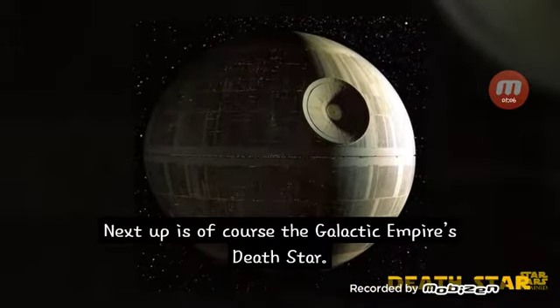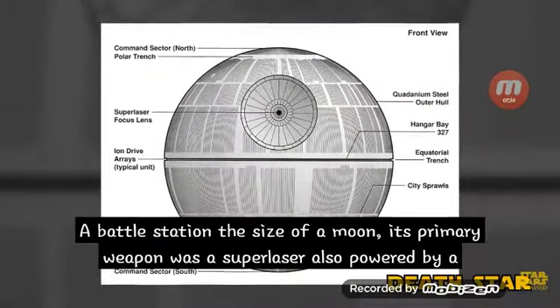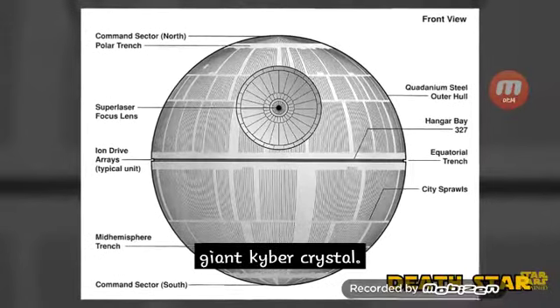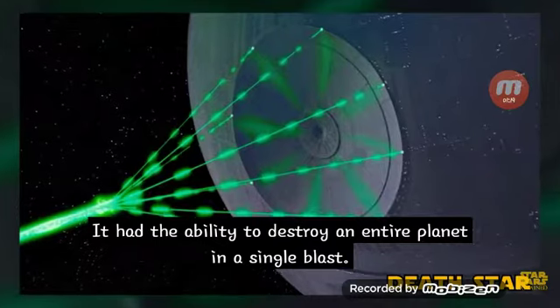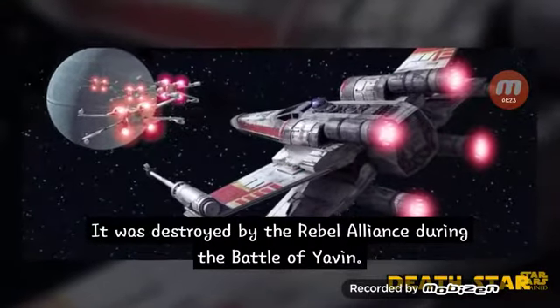Next up is, of course, the Galactic Empire's Death Star — a battle station the size of a moon. Its primary weapon was a superlaser powered by a giant kyber crystal, with the ability to destroy an entire planet in a single blast. It was destroyed by the Rebel Alliance during the Battle of Yavin.